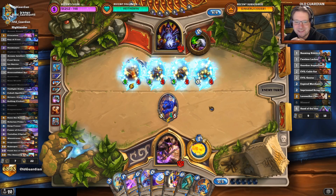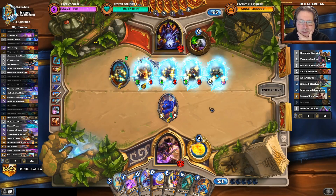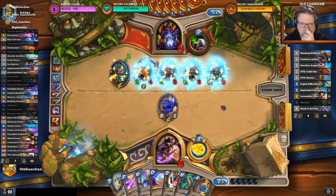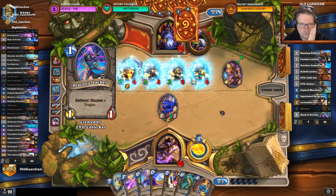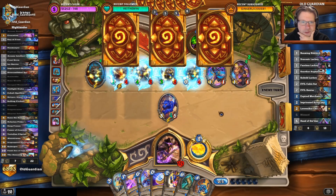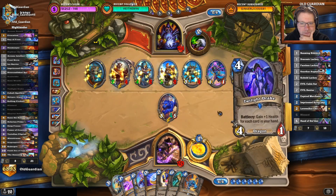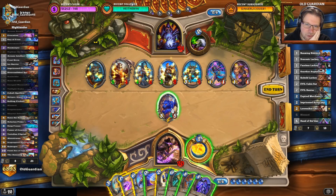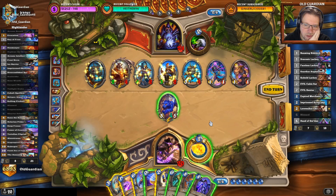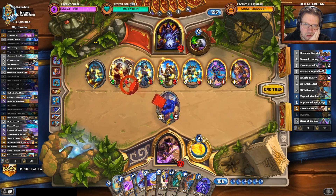Thank you so much, I appreciate the support. Another Scrap Imp — that is getting a little bit scary. He just wants to deal damage any way he can. So far so good. I want to give him a ton of Blizzards. Now I do have a dragon, so I have the option to hit and ping the Joe away. I have 5 mana left to kill a couple more minions, being with 5 power on the board. That's probably acceptable.